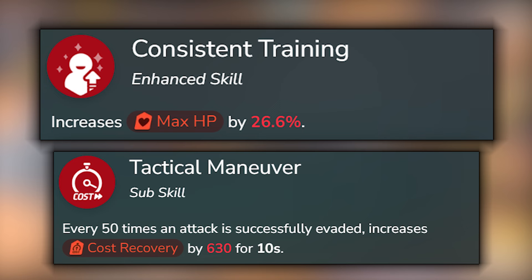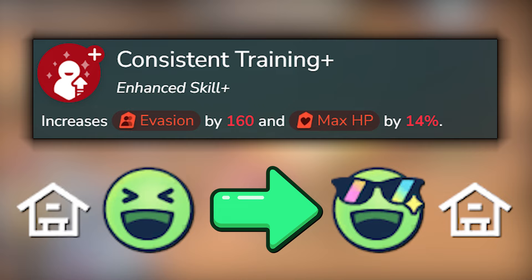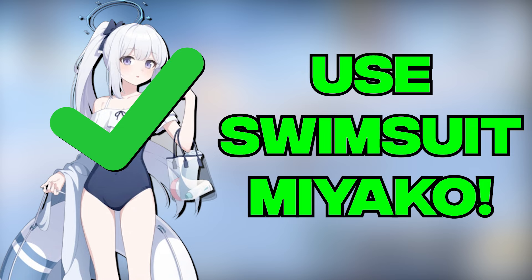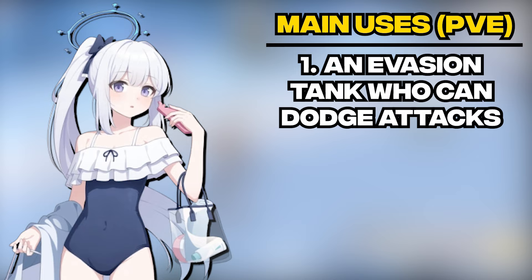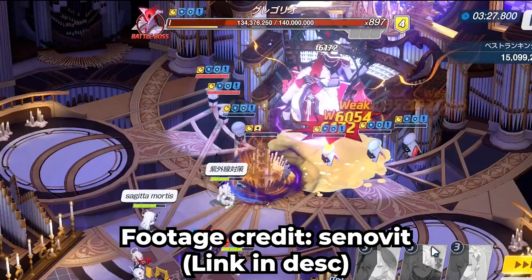At UA40, her evasion increases too with her enhanced skill plus. While at UA50, she gains her SS combat score in indoor terrains. Swimsuit Miyako's main use in PvE lies in the Gregorius Raid. If you don't have a tank like Mine for that particular raid, Swimsuit Miyako is an excellent alternative. She is an evasion tank who can evade the enemy's attacks, ensuring her survival, and she can plant the crit damage resistance debuff on Greg that helps increase the debuff counter and allows your DPS units to deal more crit damage.